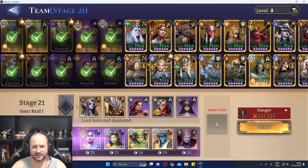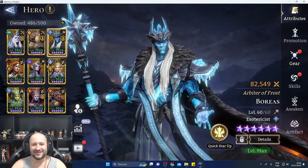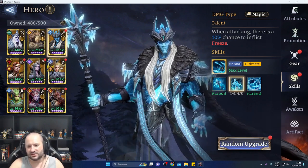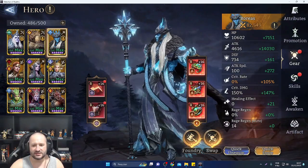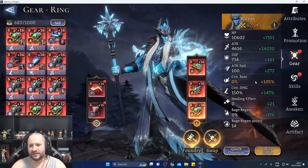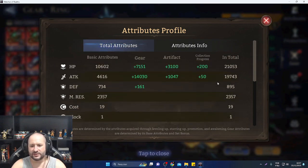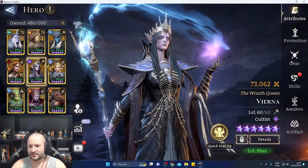Starting with the king: I actually got two Boreas today, which helps a lot for awakening, even if not exactly the right one. I upgraded almost all skills except one – the key skills are the main ability and the ultimate. My runes are basically attack, attack, and attack – that's the best way to do a lot of damage. 100% crit, good crit damage, and good speed, because speed is really important for him.